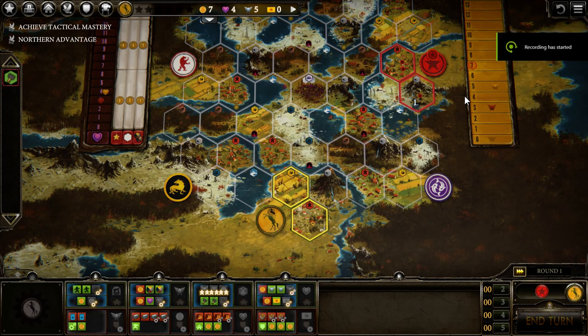Hello everyone, welcome to Scythe board game. Today I'll show the most efficient build order for the Crimean faction with an agricultural climate.